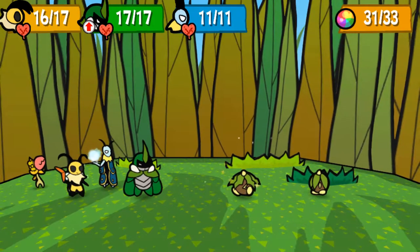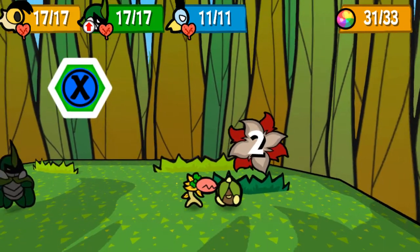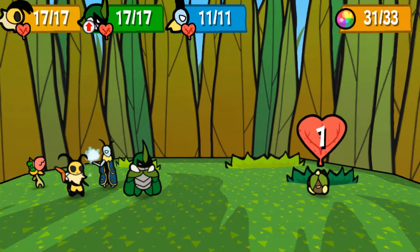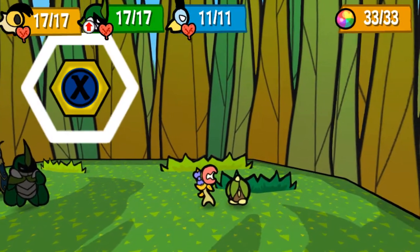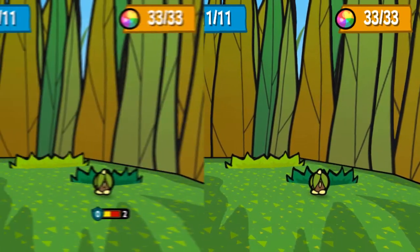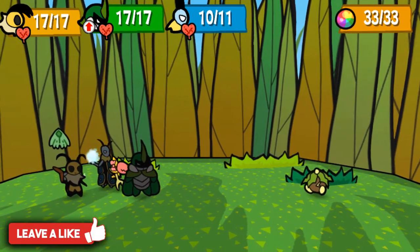The drowsy ribbon gives Chompy the drowsy bites move, which can put an enemy to sleep and deals 2 damage in exchange for 3 TP. The team ribbon recovers 1 TP for the team whenever Chompy lands a hit. The pretty ribbon increases Chompy's attack power by one.